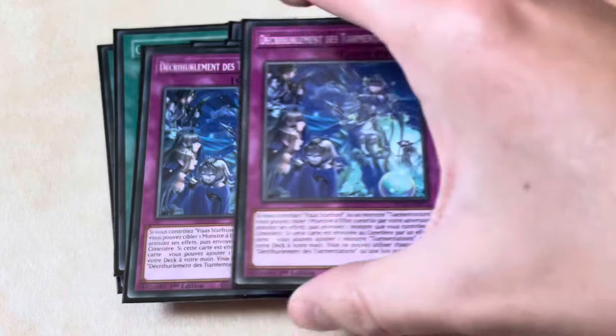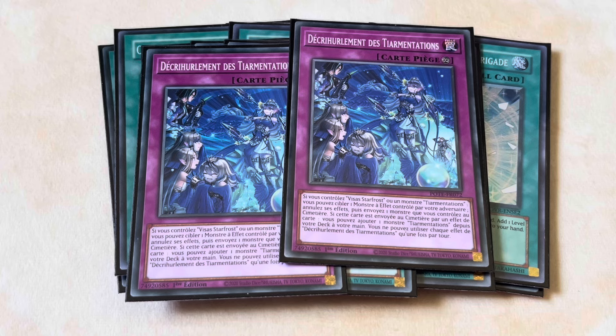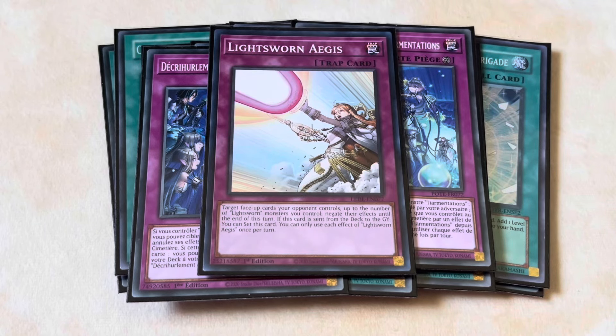For traps we play two Tear Limit Slyak — it negates monsters and searches Tier monsters, a phenomenal card. We also play one Lightsworn Aegis to beat cards like Dark Ruler, Armor of Mortal, Forbidden Droplet, and similar effects. As long as you have a face-up Lightsworn monster you can negate at least one card, and it negates literally everything, so it's pretty good.